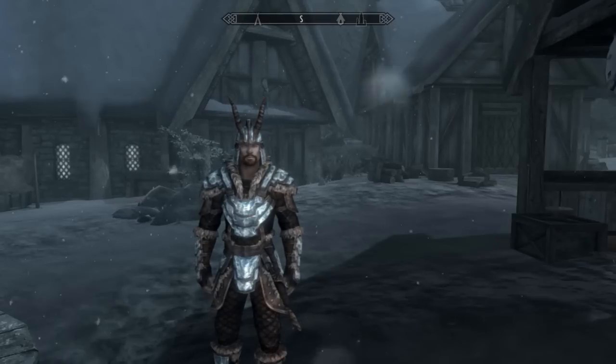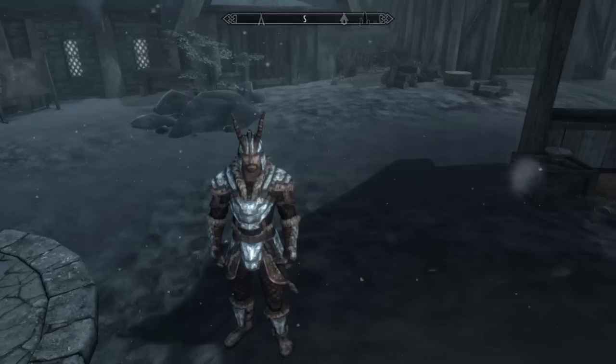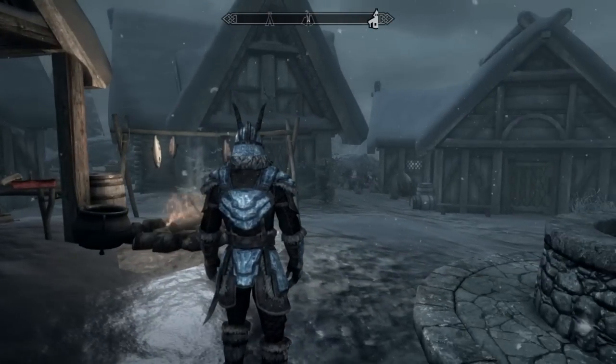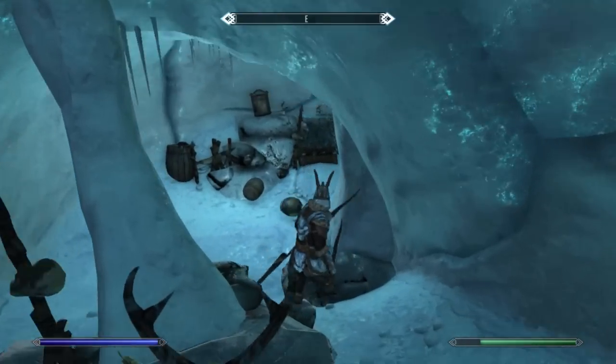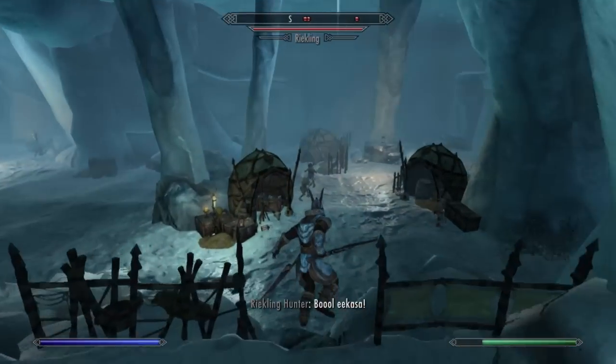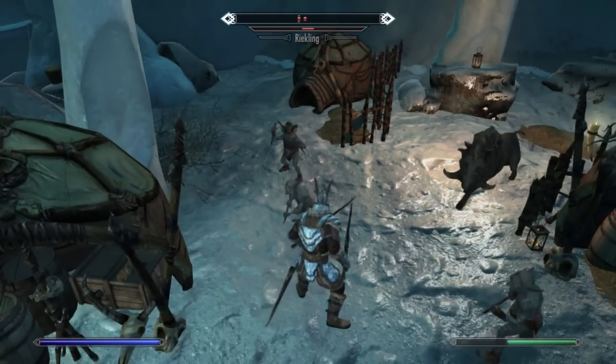Number three, we have the Deathbrand Armor Set. On the topic of really cool enchantments, this is going to make you feel like every part of your body is special. Do you ever wonder — are my feet truly working hard for me? Well, when you wear this entire set, you don't have to worry about that at all. All around, this is great effects for the full body.